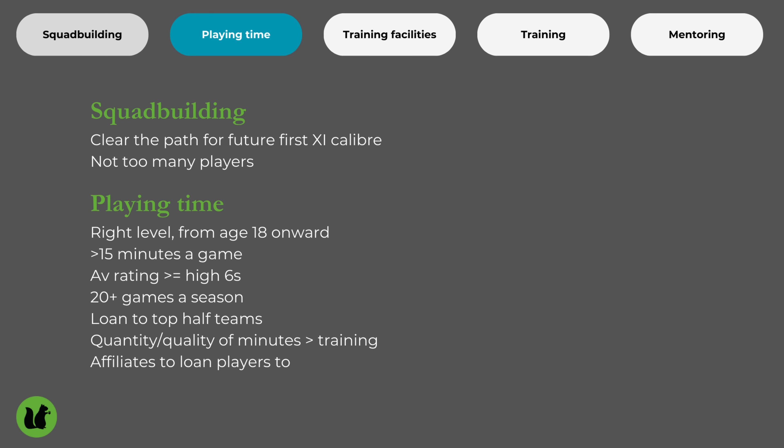My rule of thumb: I'm looking for players to play at least 15 minutes a game, get average ratings in the high sixes — since good average ratings seem to help development — and something like 20 or 30 matches a season. If I'm subbing youngsters onto my own team, I try to do it as early as possible, not just give them 15 minutes but maybe half a game. I try to get them on once I'm two goals ahead. If I'm loaning them out, I try to send them to a winning team for higher average ratings. I want regular starter or better, and ideally good training facilities, though I think quality of minutes matters most.